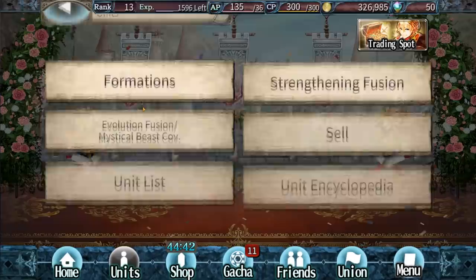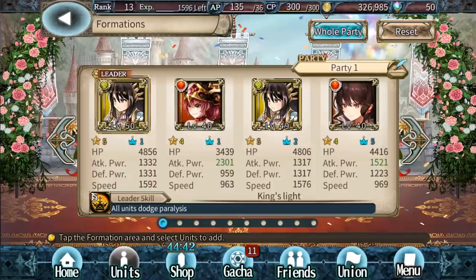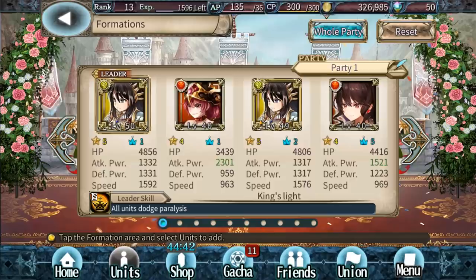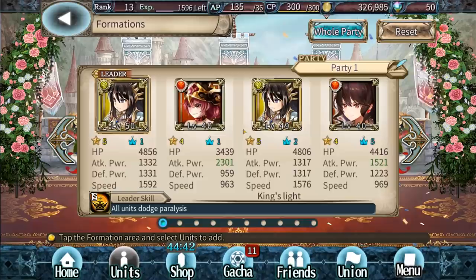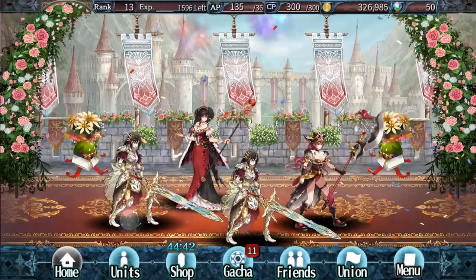Looking at my little roster here, this is going to be one of those games where you can actually use multiple characters of the same type in one team. In theory, I can use four of the same character if I really wanted to. The reason this game handles dupes differently is because of that fusion system for MBC. So you definitely want to keep your dupes because you might need them as a recipe to fuse into a character that you really want in full MBC form.